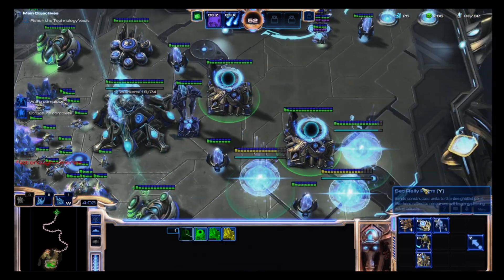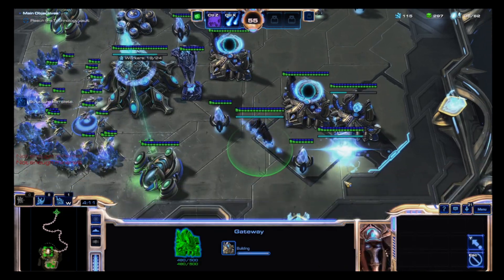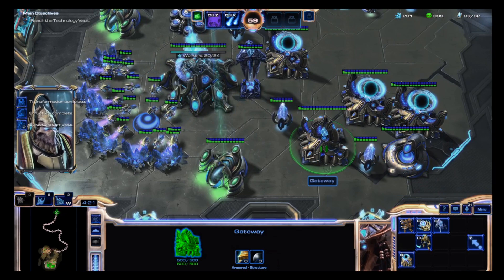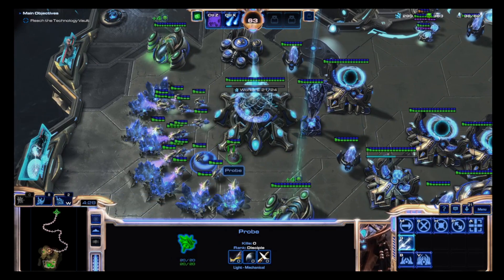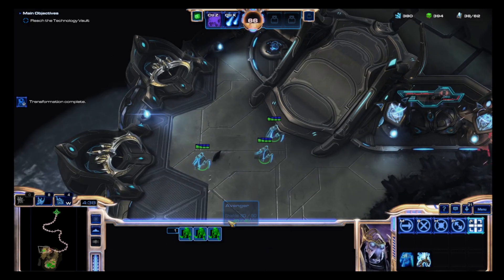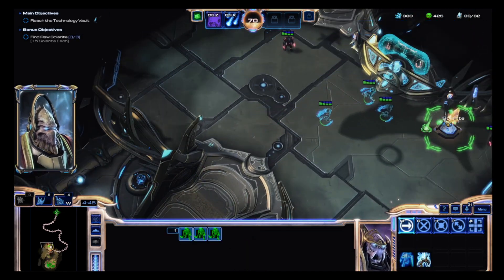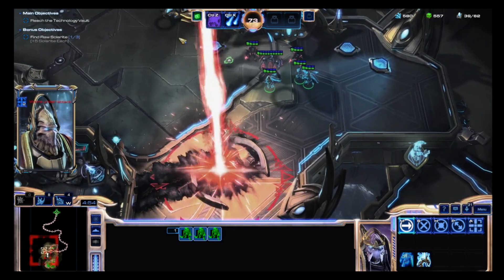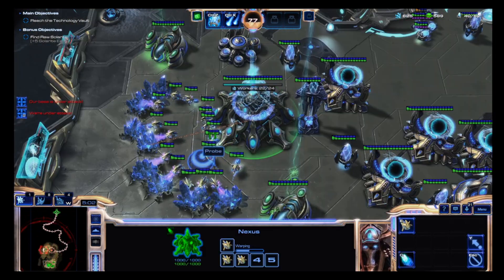You have not enough minerals. Our forces are near the displacement beam - we must remain alert and stay out of its range. It appears the station scientists were storing raw solarite here as well - if possible, we should obtain it. Solarite gathered. Who's attacking that?